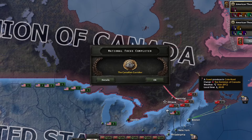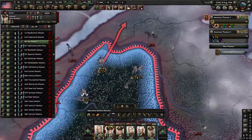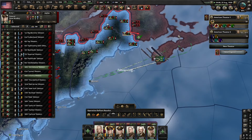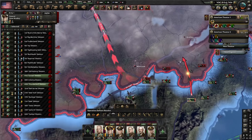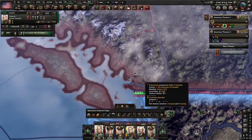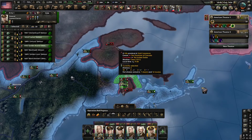Because no one likes to switch ideologies. America is a land of freedom, why would you dare switch ideologies? So we started off with a wholesome invasion of Canada, as America truly intended. Lots of history of us trying to invade Canada, like during the Revolution and during the War of 1812.